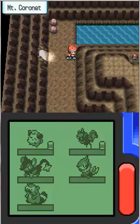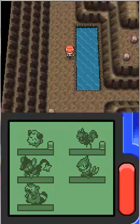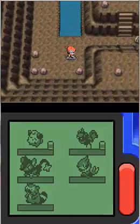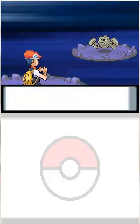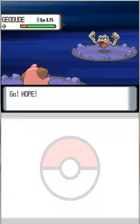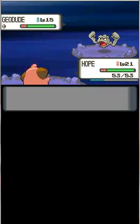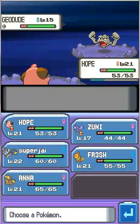So I've entered Mt. Coronet, and I'd like to leave Hope at the front so I can keep it as happy as I could. Now let's try to find a way out. By the way, this is the first encounter — let's see who it is. It's another Geodude. So since I captured a duplicate of Zubat, I am incorporating a non-species clause in this Nuzlocke run, so I am free to catch duplicate Pokemon if I want to.